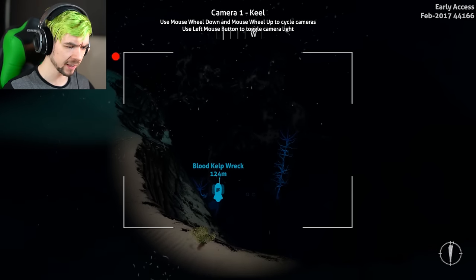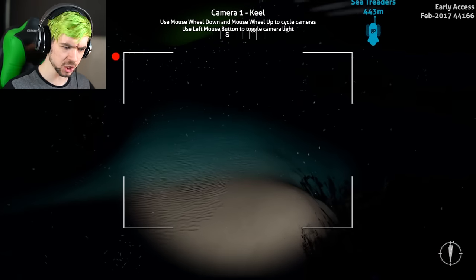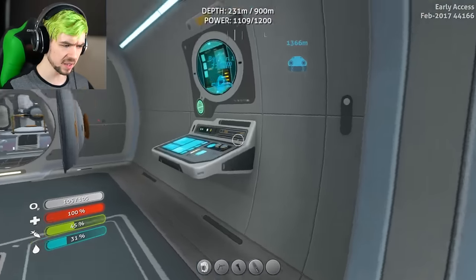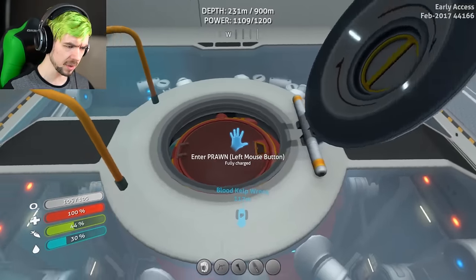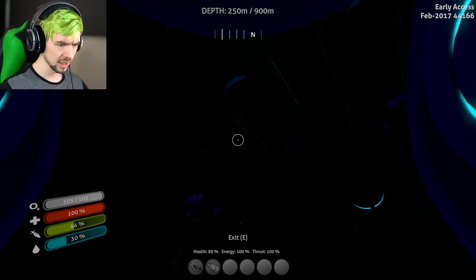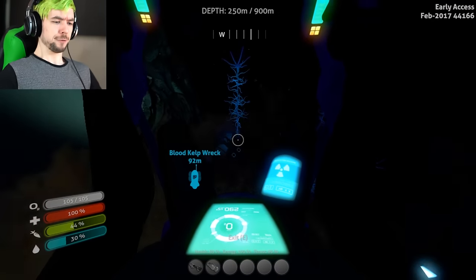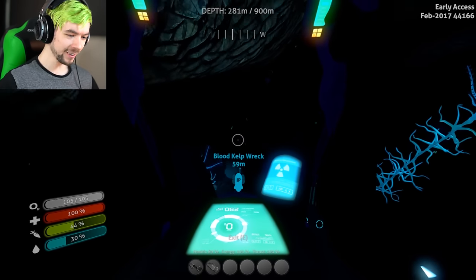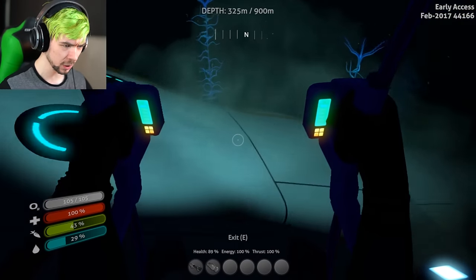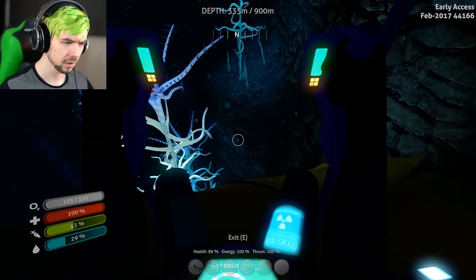Mr. Blood Kelp Wreck, howdy doody! I'm going to park Maria over here like the big beautiful lady that she is. I'll jump down with my prawn suit because it leaves a base underneath to be able to get up and down pretty easily. I'm not gonna bring my Cyclops all the way down there — it's a pain in my ass. Then if you come back here it'll be easy to get up there. Down we go!